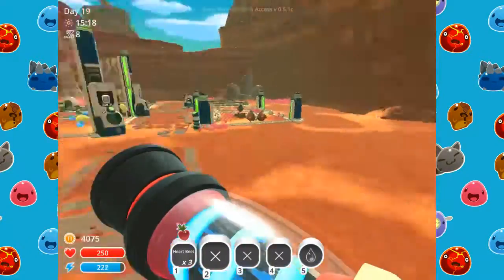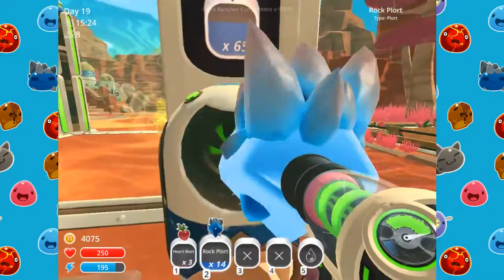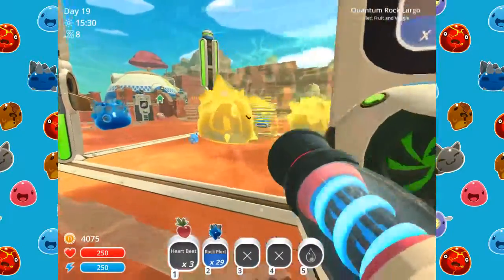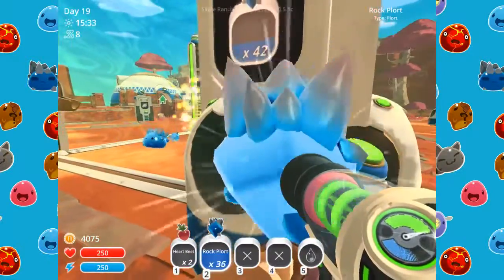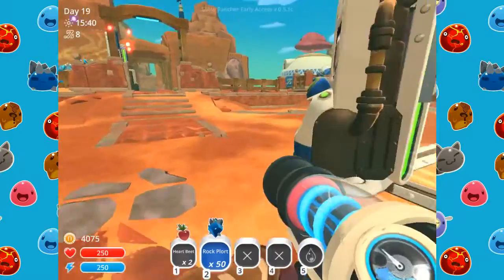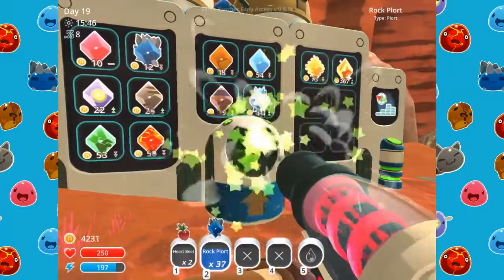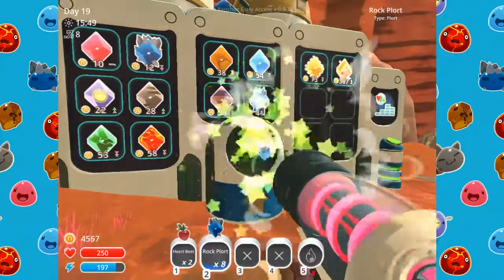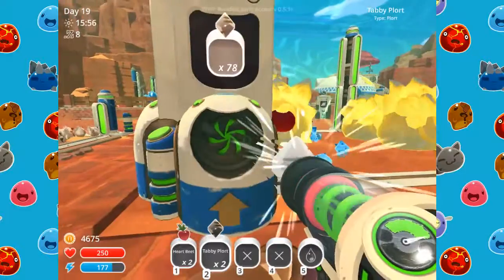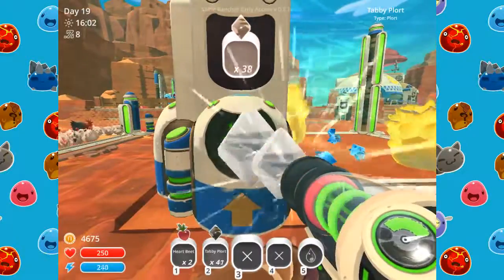We'll get one more — actually we can just collect them. I did not know we had this many things. We'll go over here and sell these for now. I'll leave the rest in there since there are already rock plorts, but we're gonna get the quantum plorts too. There are 80-something of these — this will give us a little bit of money at least, which isn't a horrible thing.